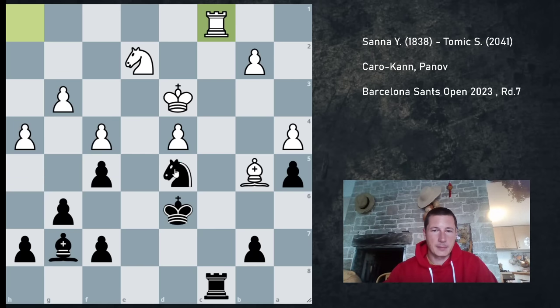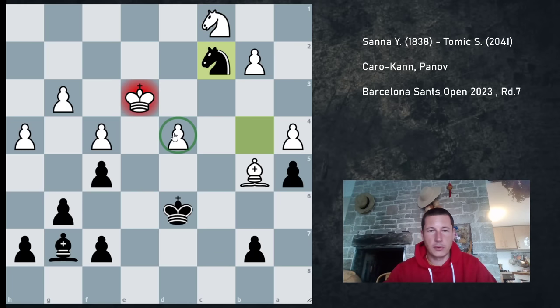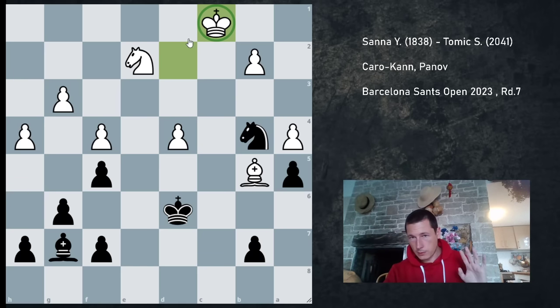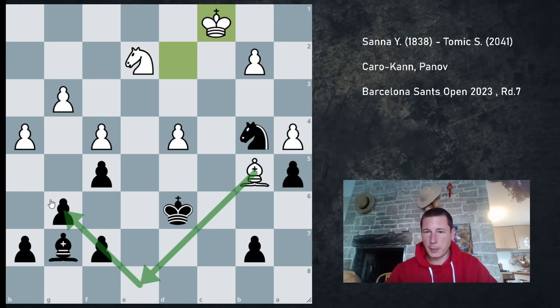Nb4 check. Kd2 is pretty much forced. If you play Ke3, then Rc1, Nc1, Nc2 — you pick up the pawn on d4. So Kd2. After Rc1, he has to take with the king — if he takes with the knight, there's Bd4. So Kc1. His king is so much worse than mine, and I thought this had to be enough to win. It is — the position should be winning for black with precise play. The problem is there's Be8, targeting all of my pawns. So Kd5, Be8, and now you have to calculate — Bf7 comes with check, so you have to be precise.